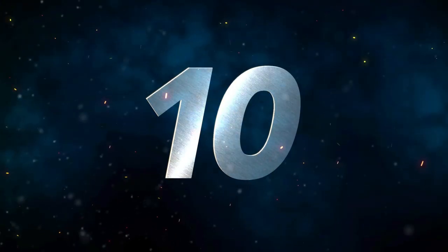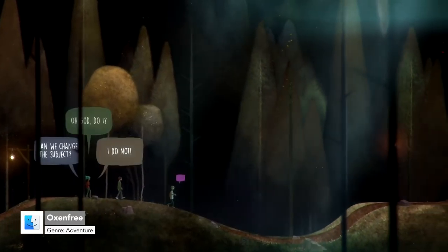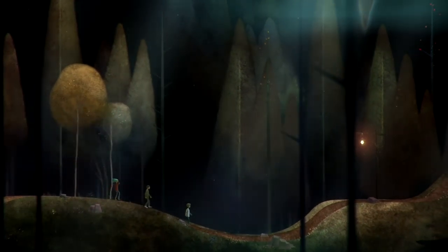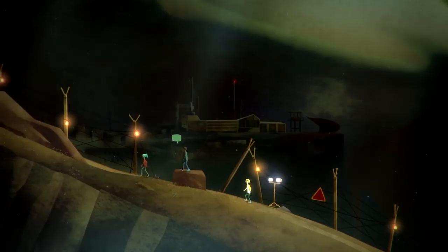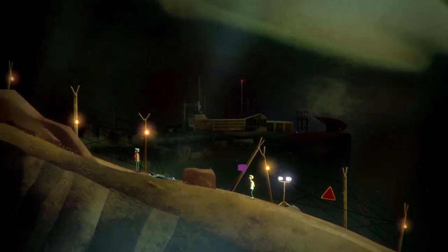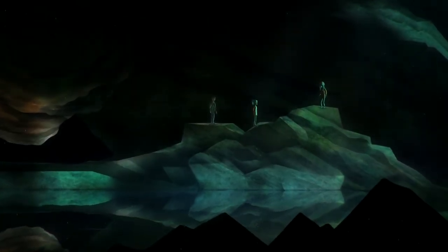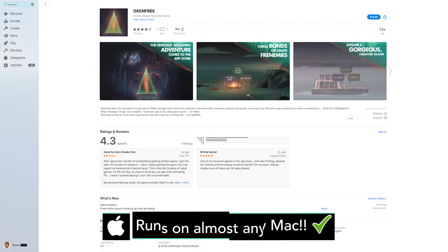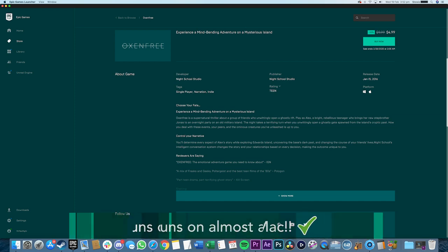Number 10 is Oxenfree. Oxenfree is a supernatural adventure thriller about a group of friends who accidentally open a ghostly dimension while camping on an old military island. The hook to this game is the reactive conversation system that changes the story and your relationships based upon every decision. How you deal with your friends and the ominous creatures is entirely up to you. Oxenfree is available on Steam, the Mac App Store, and the Epic Games Store and should run on most Macs out there.